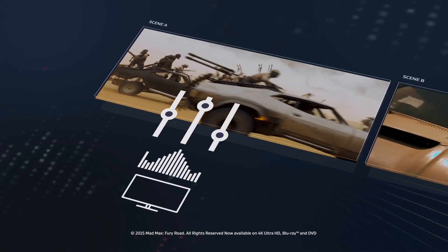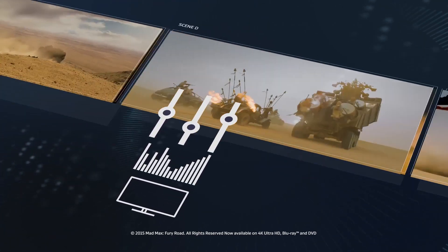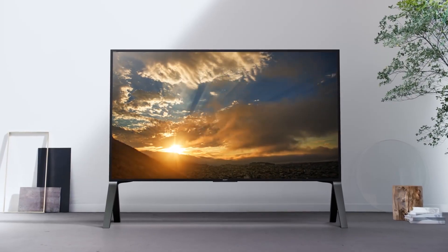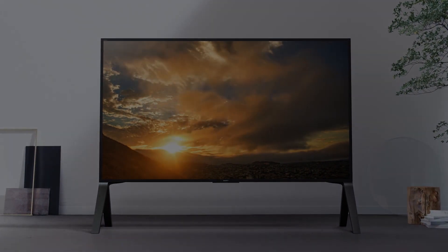HDR on TVs tries to represent colors in a more realistic way, but instead of using image processing to combine exposures together, it simply uses a panel that offers a much wider color gamut compared to standard RGB TVs.